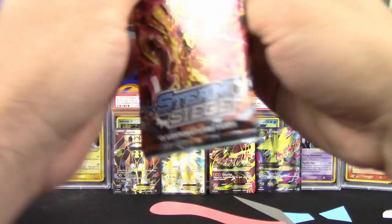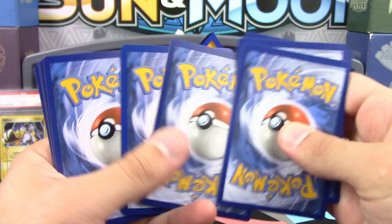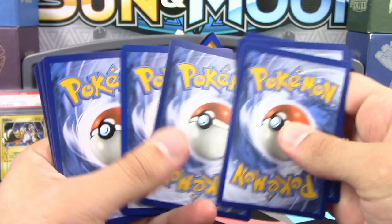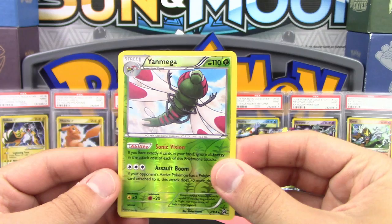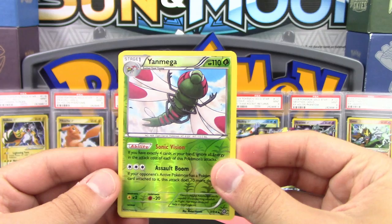Steam Siege is next. We got Tangela, Joltik, Larvesta, Rufflet, Ponyta, Steelix Spirit Link, Flaaffy, Captivating Poké Puff, a Reverse Holo, and Galvantula as the non-holo rare.